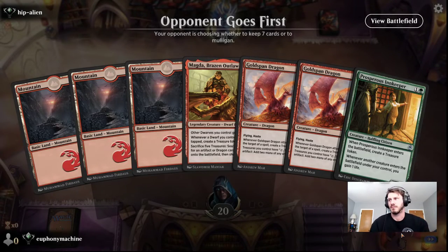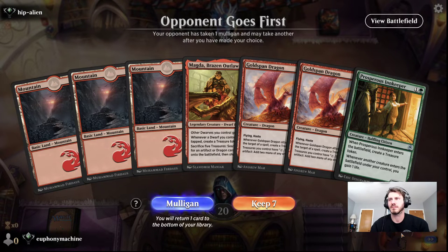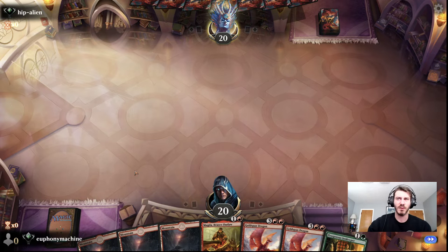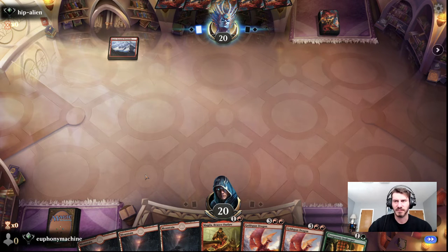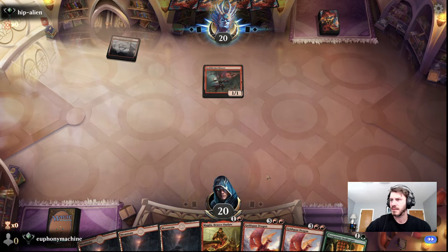I have not seen a hand like this. We're playing against Hippy Alien — I don't know what to do here. This could work, but if it doesn't... at least we have a turn two play. Depending on what the board looks like, we have a turn three play. I'm going to roll with it. I could see this being a bad keep, obviously, but maybe we're going to draw something.